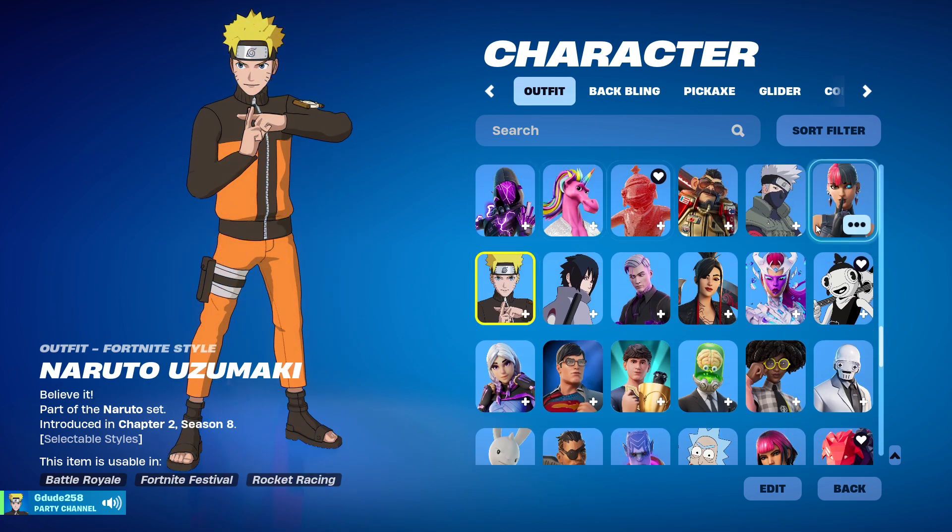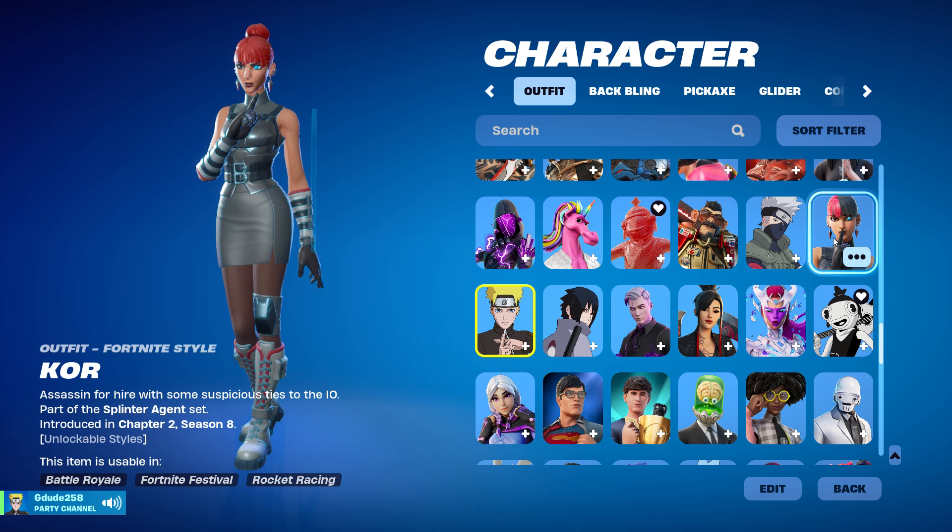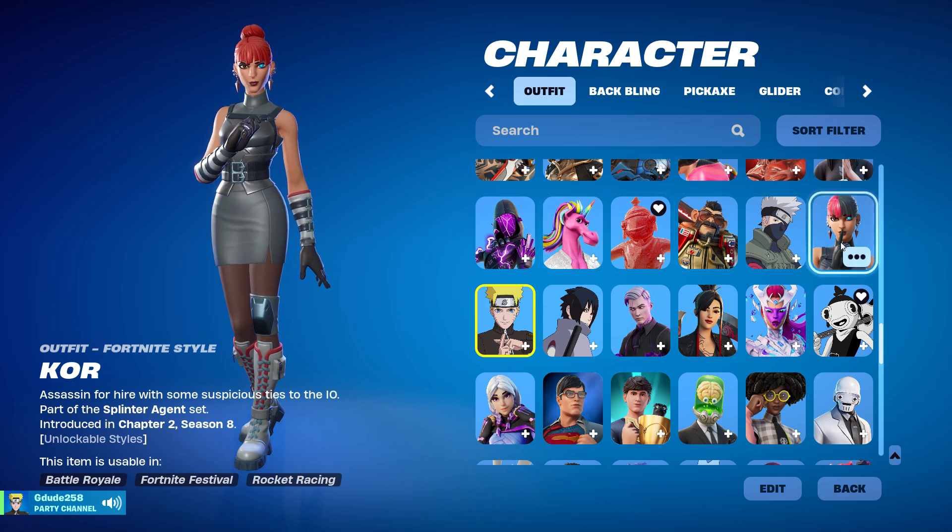I also got Naruto when it released, and I believe I do have Kakashi. And I got Kor — from the Chapter 2 Season 8 Battle Pass. She's a really nice sweat skin and people use her a lot.